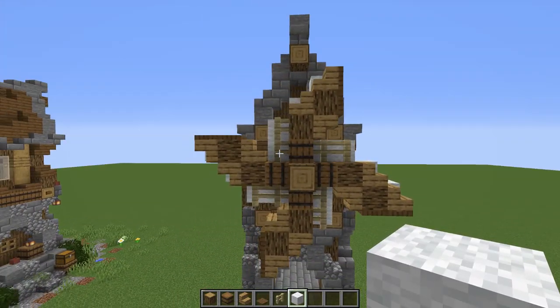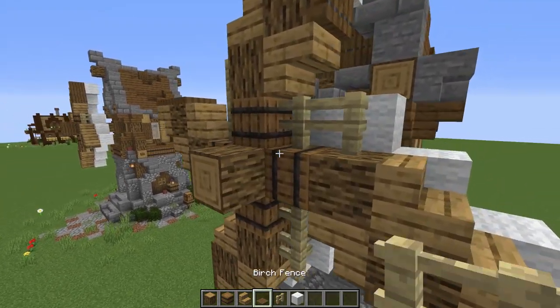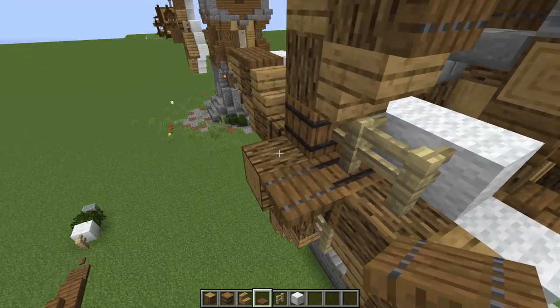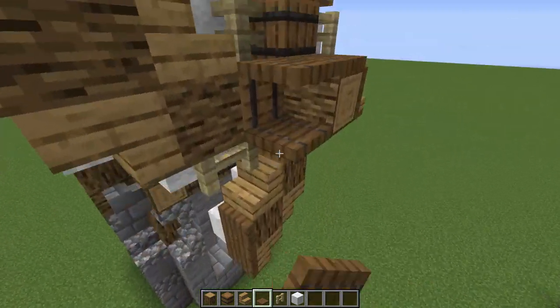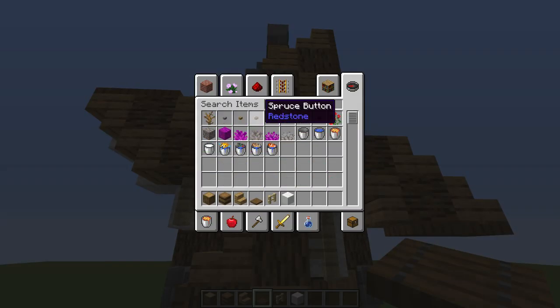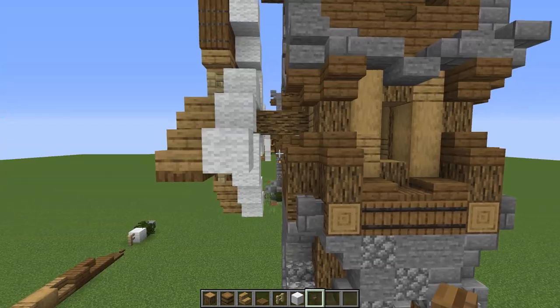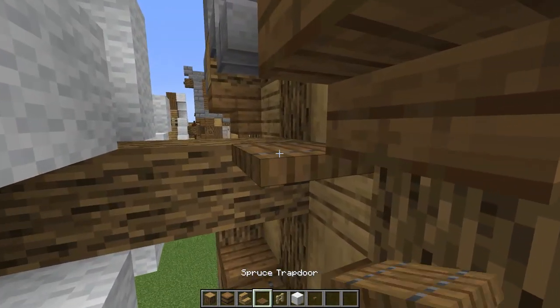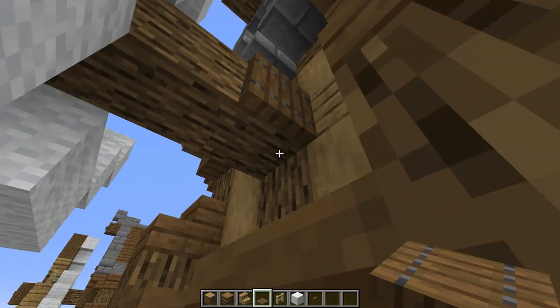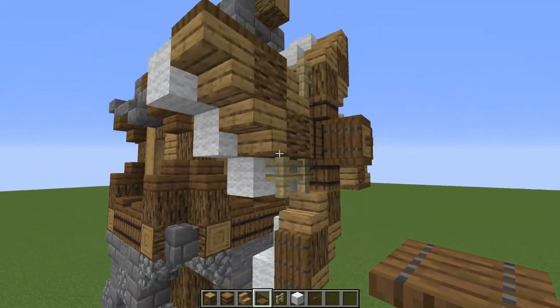Now let's grab some trapdoors and go around the center hub, plus one down below. Then add a spruce button right on the center block. For more detail, I'm adding trapdoors spun around the hub so it almost looks like a gear turning on that side.